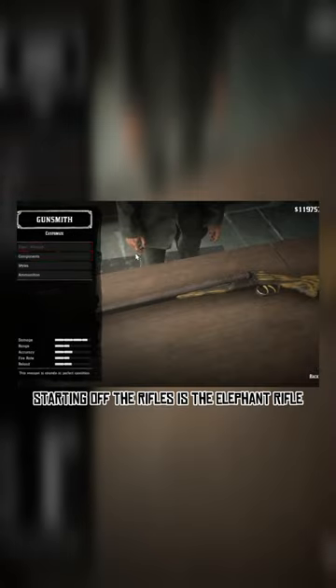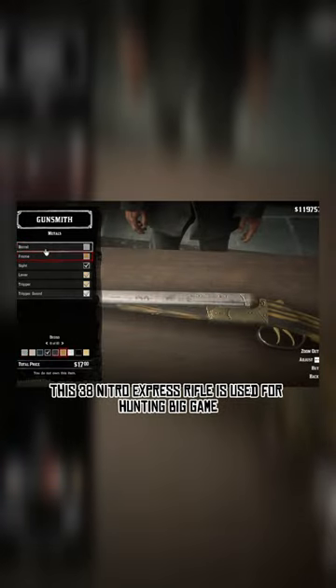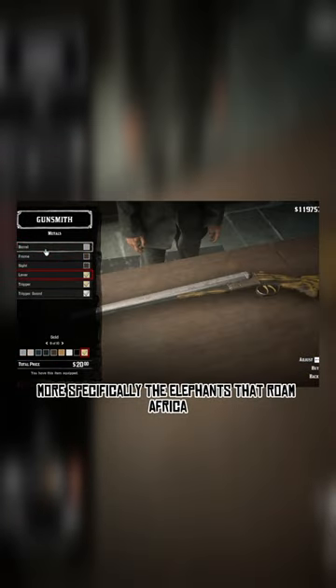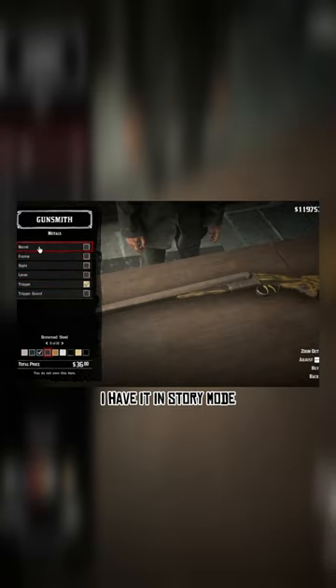Reviewing the elephant rifle — starting off, the rifle in question is the elephant rifle. This 38 Nitro Express rifle is used for hunting big game, more specifically the elephants that roam Africa. The rifle is an online-only weapon, but by jailbreaking my Nintendo Switch I have it in story mode.